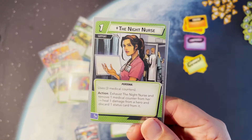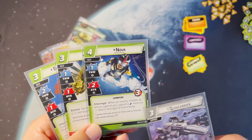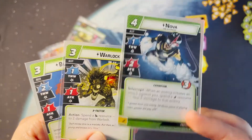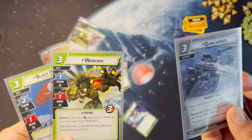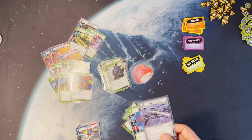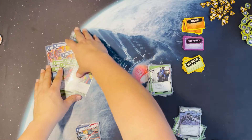I have Night Nurse of course, because she heals one and removes stuns and confusion. These cards work well with Quin Carrier: Nova spends a lightning resource — Quin Carrier generates a wild that covers that. Warlock can heal two damage with a mental resource — Quin Carrier covers that. Black Widow cancels encounter cards with a mental resource — Quin Carrier covers that too. That's the little engine we have going here.